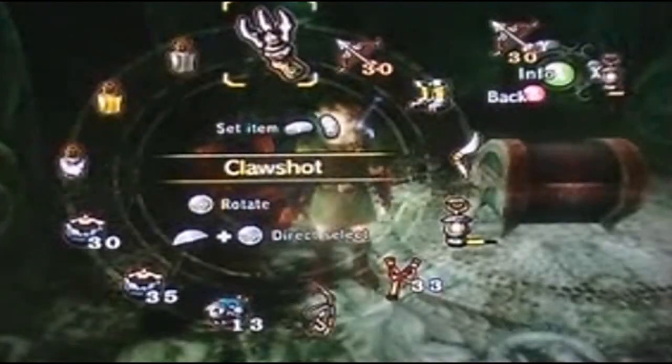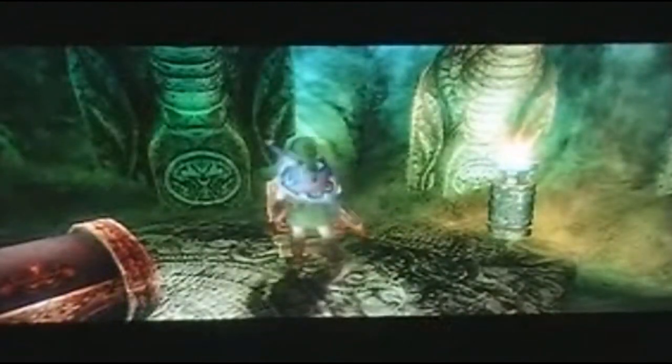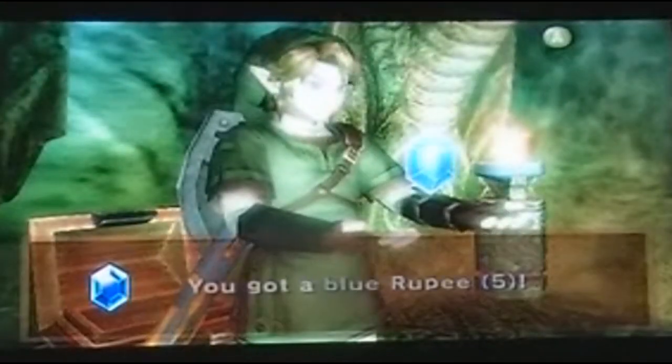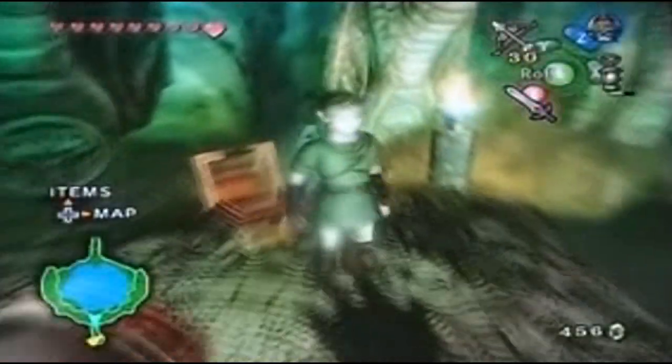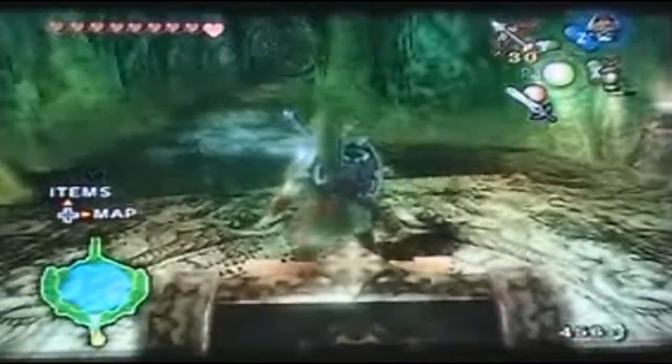I wonder what bomb bag that goes to? The other one — of course it goes to the other one. At least I had a different amount of bombs, so I can decide which bomb bag I want to use for the bugs. And five rupees — that's always nice, but I don't need money. And now we get heart piece number 18! Gotta love the heart pieces!